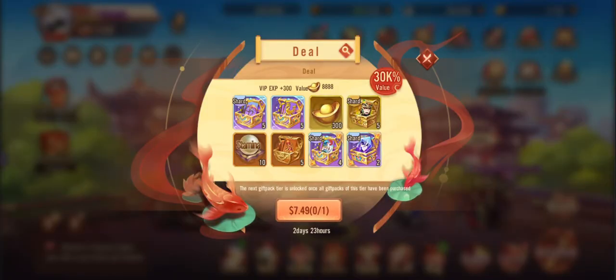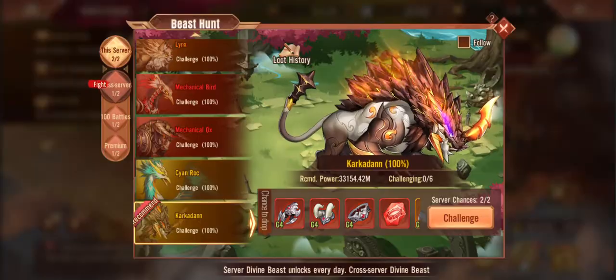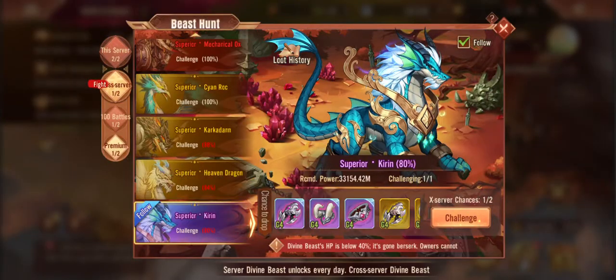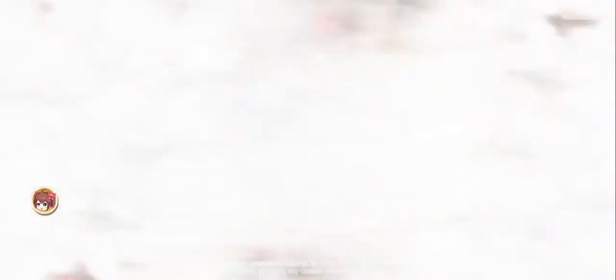Honestly, if you're going to spend anything, I would probably go for the recharge rebate. I wouldn't even go for the Arms Race packages, because realistically in Arms Race what do you need? You only really need the shards — basically your Gen 5 shards.